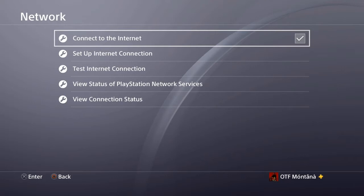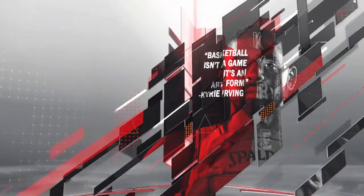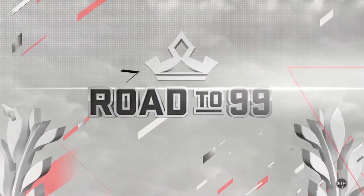For today's video, this will be one helpful thing you guys are going to need. Make sure you go to your settings, go to network, and make sure you hover over the connect to internet tab. Don't click it, just hover over it and then double tap your PlayStation button.